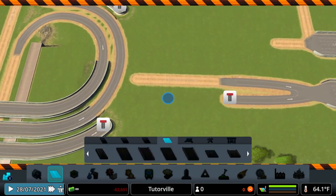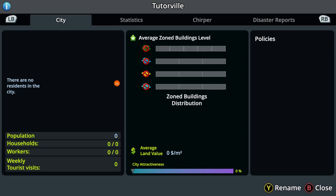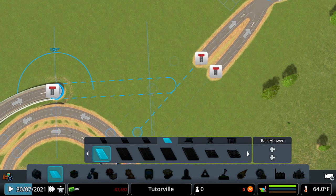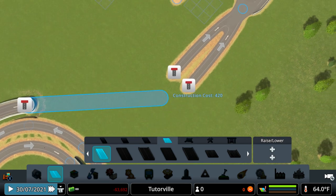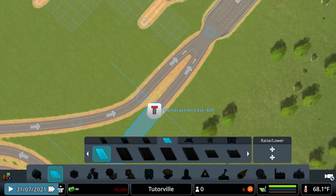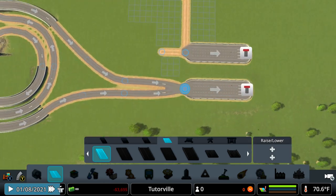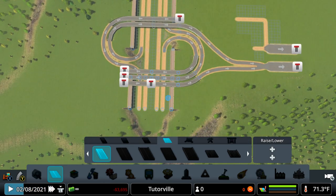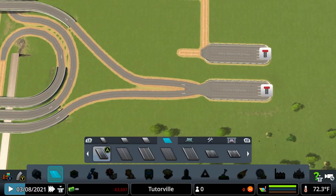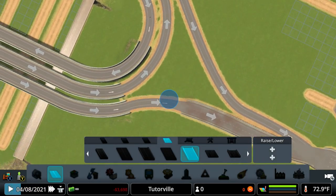Now what I can do is go in here, up to this one, and curve, then come out to this one and curve. Boom — so there's that one. Normally for me I like to make these straight-through lanes two lanes, so I'm going to fix that real quick. All right, there you go. Now for this side.